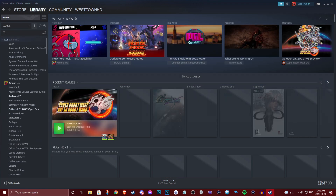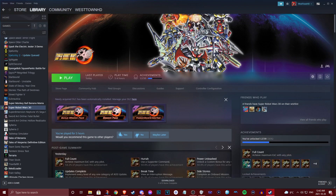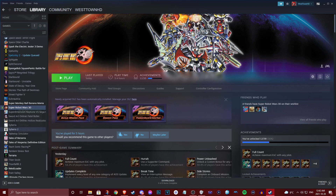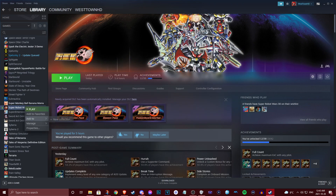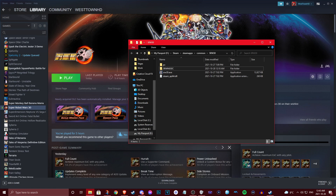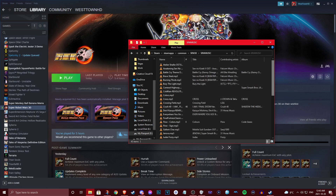Go to your Steam library, locate SRW, right-click, and go to Local Files — not Properties, Local Files. That'll bring you to the game's folder. Inside that folder you'll see 'SRW Music' — this is where you're going to want to put all of your custom BGMs.